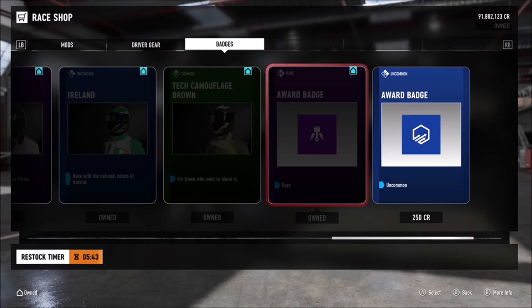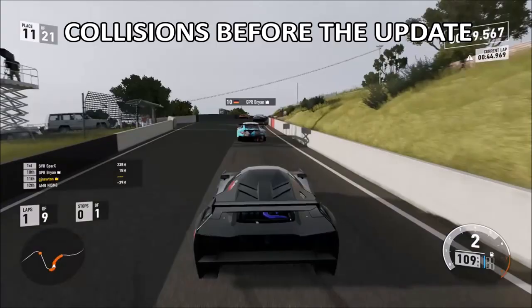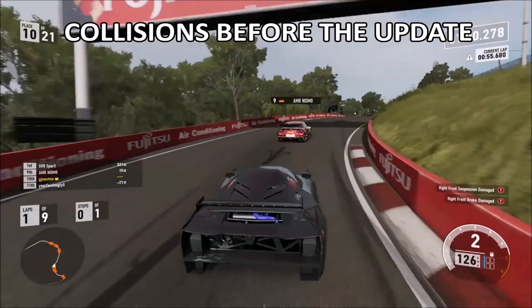Another new thing is the collision system has changed completely. This is collisions before the update. As you can see, cars are rolling, carnage everywhere. Just a slice of punts and a car will turn from one side of the road to the other. Massive collision — it's just a concertina effect and I'm involved with 100% damage.